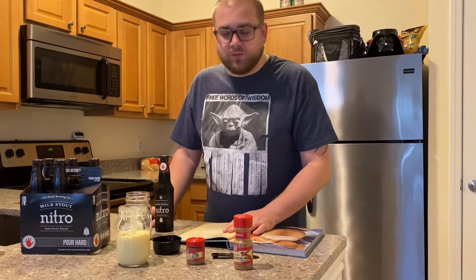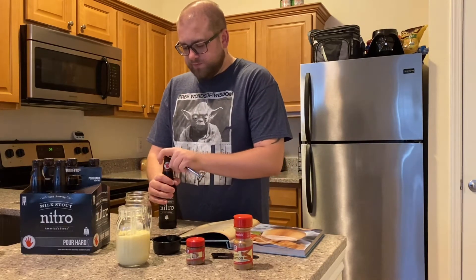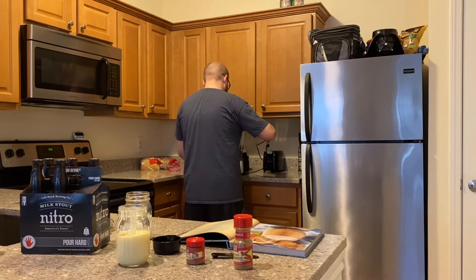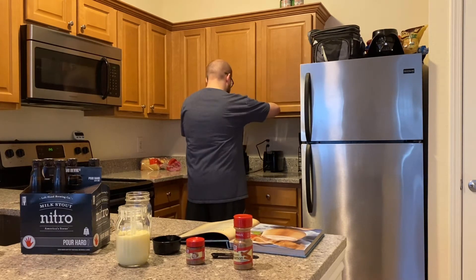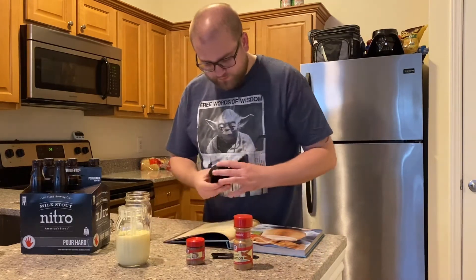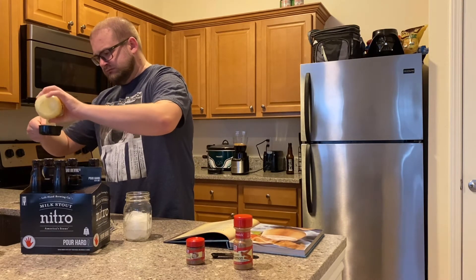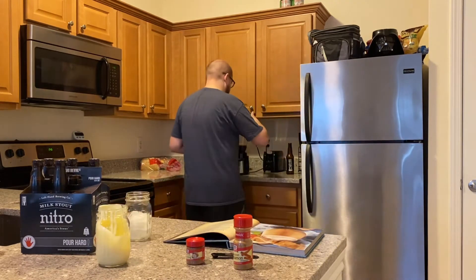I'm going to now attempt to pour all my ingredients into the blender. We're going to start with 12 ounces of creamy stout beer. A bottle is typically 12 ounces, though always check with your cans — they can be 16 ounces or other sizes. I've got my 12 ounces of beer that I will now pour into the blender. Next up, half a cup of condensed milk — here's my half cup. I've never used this before, but it looks quite disgusting, a little bit like pudding from a consistency standpoint. Half a cup worth, otherwise known as four ounces.